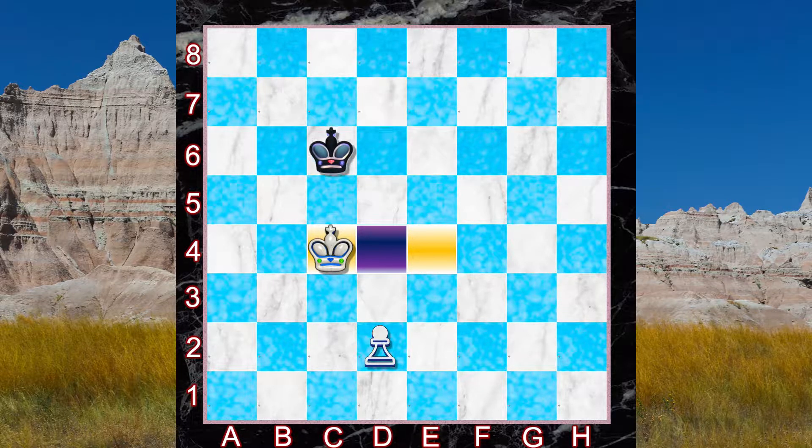Black is going to put up a good fight — black takes the opposition. You can see black is now opposing the white king, so white can no longer advance. White definitely doesn't want to retreat, so white sidesteps, and black does the same thing, taking the opposition again.